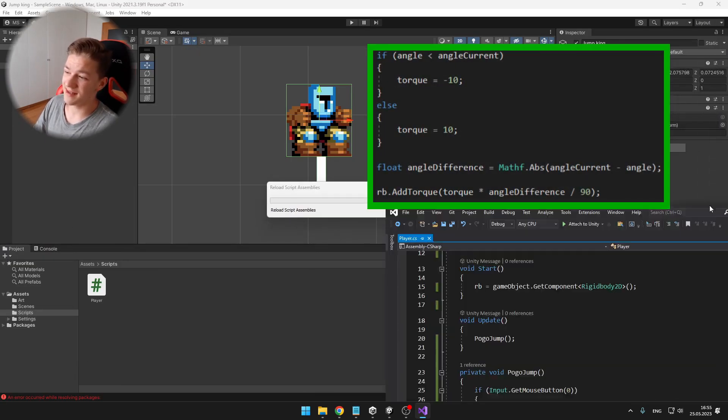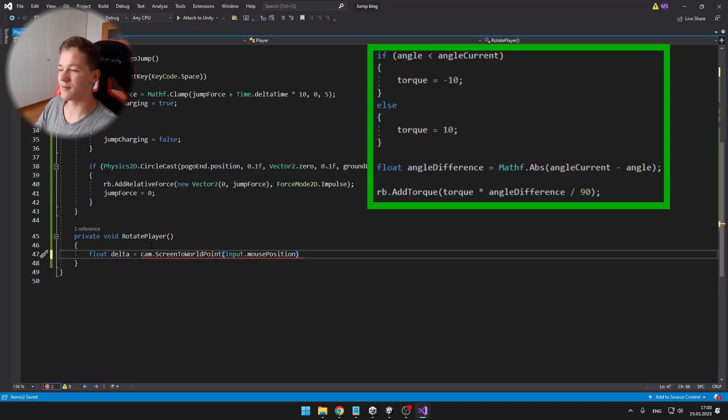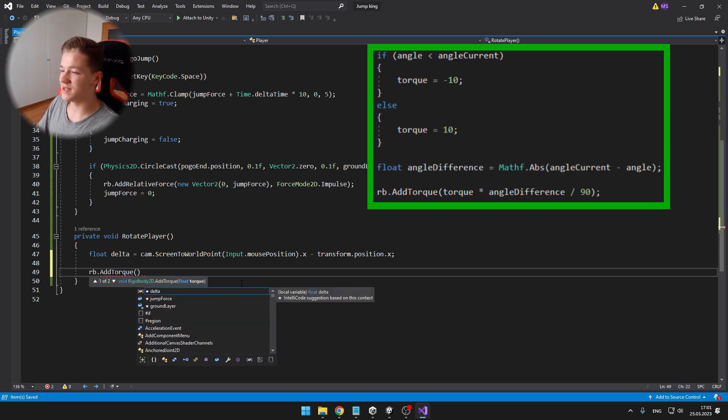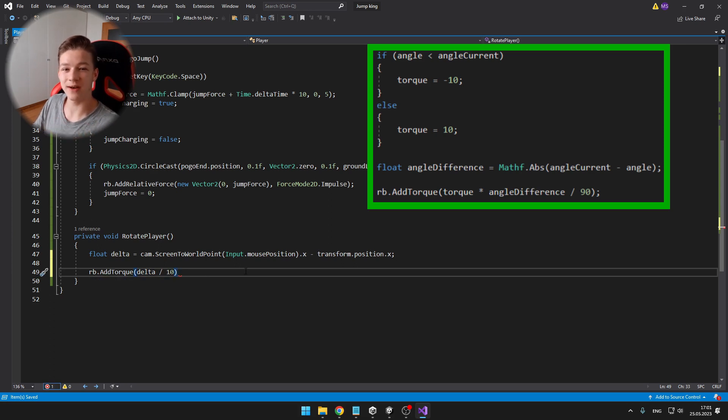If the angle is less than the angle current it means we have to rotate to the left, so I set the torque to minus 10, otherwise I set it to 10 so he rotates to the right. Then I set a float angle difference, because I want the bigger the difference of the angle to result in faster rotation and if it is a smaller difference, it will be slower. So I take the absolute value from angle current minus angle, and then add torque to the rigid body of the player — the torque multiplied by the angle difference divided by 90, because 90 is the maximum degrees in which it will rotate to one side or the other.